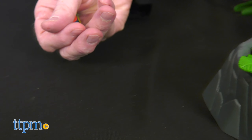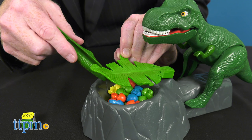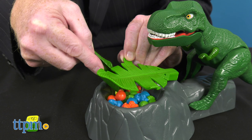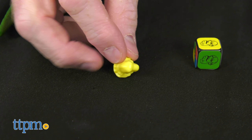Designed for two to four players ages four and up, kids roll the die to choose which stolen egg to rescue. Carefully lift the leaf and reach in and take out an egg. Be quick because you never know when this T-Rex will roar and leap out at you with his mighty Dino Crunch.